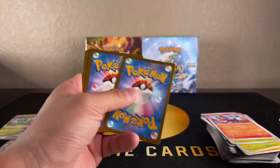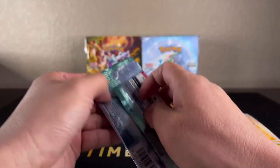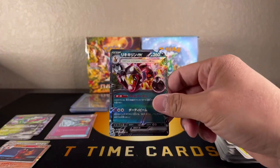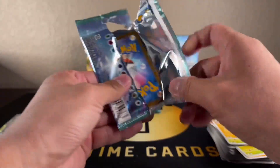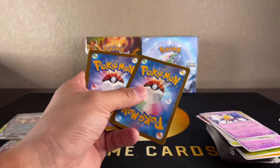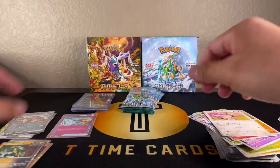That might be it for art rares - we might just be looking at double rares the rest of the way. We only have maybe six packs left. I do believe these have 30 packs though I didn't count. This double rare kind of - like the Charizard in Shiny Treasure - has a little bit of texture to it. The Farigiraf I think. All right, we've got six packs left, hopefully we can get one more hit. Oh, that's a cool looking holo - the Tyranitar that's like metal.